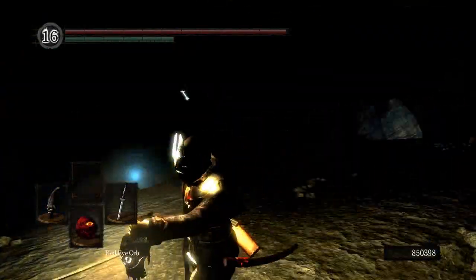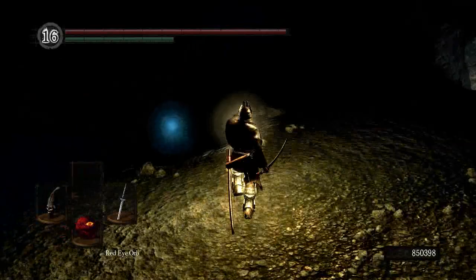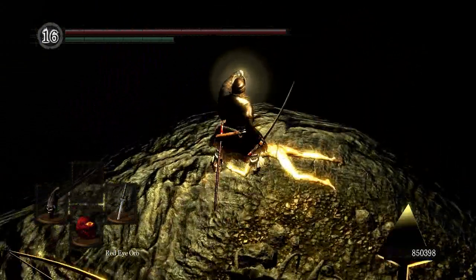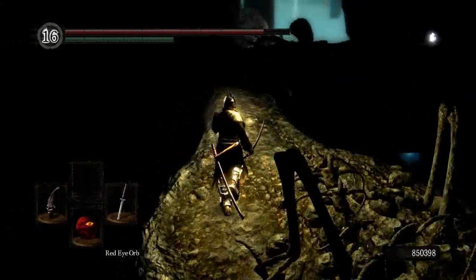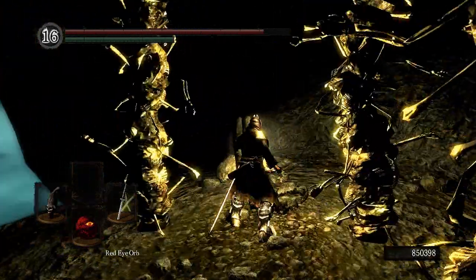I don't know if he's alive right now, possibly. So what you see — you've got the dogs there, and you have this drop-down. You want to go on the right side of the drop-down towards the archer, go right behind him to this body, and roll off. And now you are down here. If you didn't know, this is also where you can get the Covetous Silver Serpent Ring.